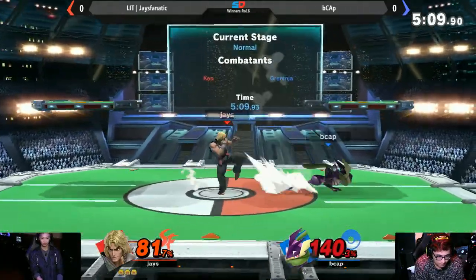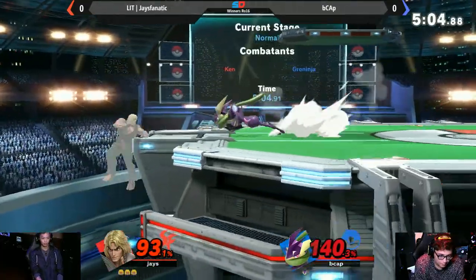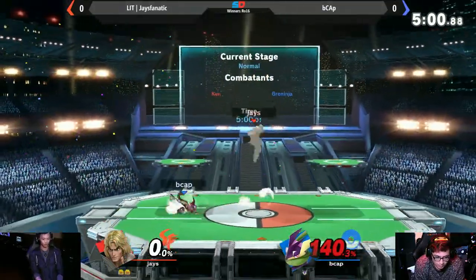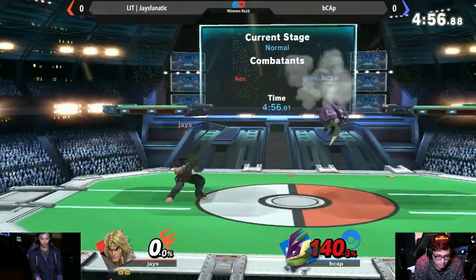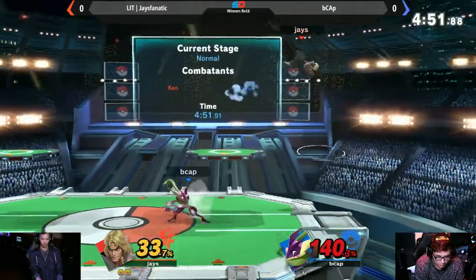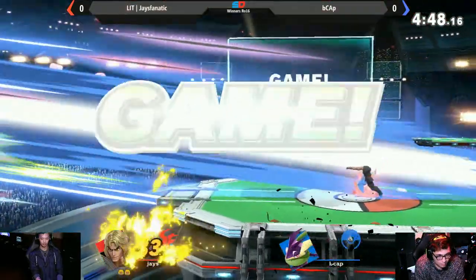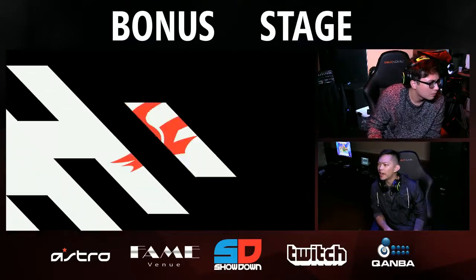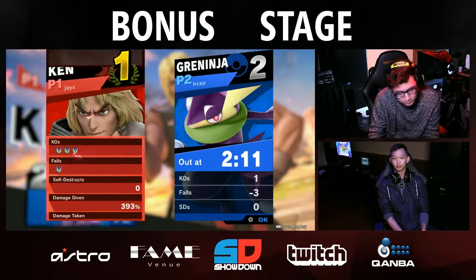Jtastic right now trying to set up an opportunity to hit the Shoryuken, or even a strong F tilt kill right now. J not facing that issue often losing that stock. He's just basically waiting for the opportunity to land that Shoryuken — or was that a jab? Yeah, that man just straight up killed with a jab.